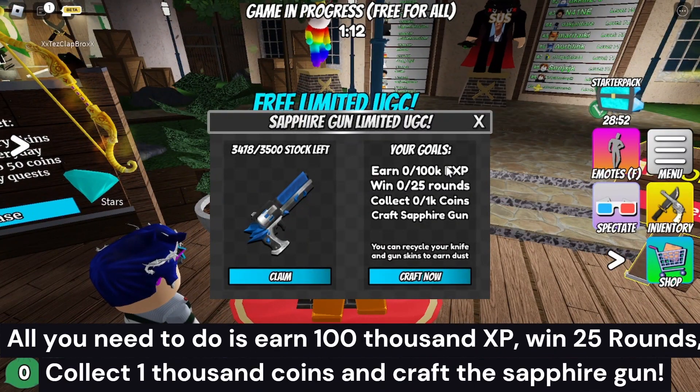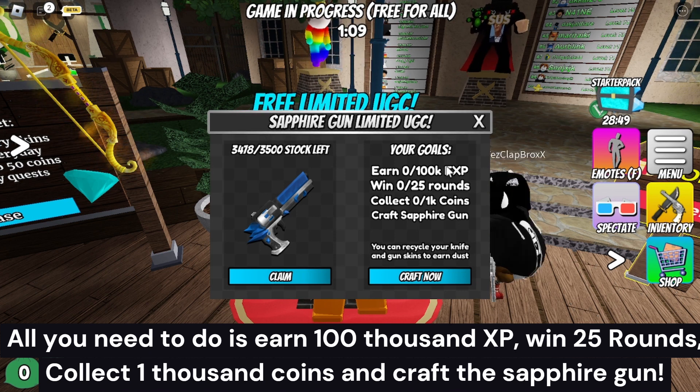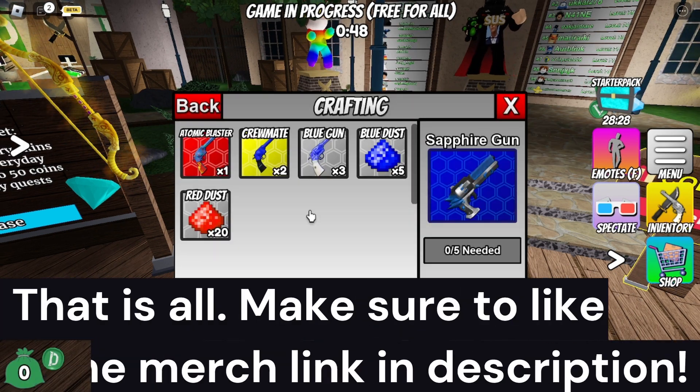All you need to do is earn 100,000 XP, win 25 rounds, collect 1,000 coins and craft the Sapphire Gun. That is all!